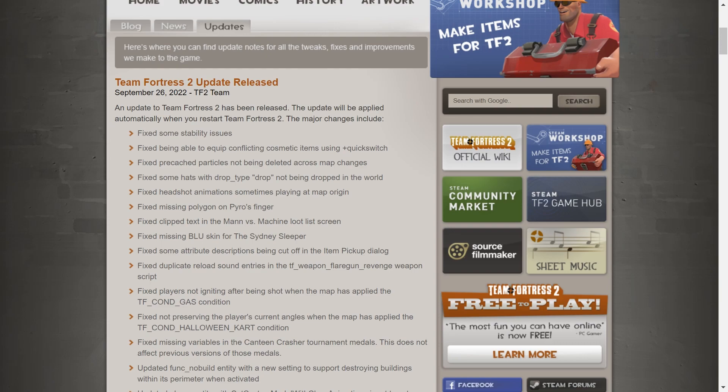Fixed Plr_Night with players being shot at the map. Fixed up reserve the player's current angles for the Halloween cart. Fixed missing variables to canteen crash for tournament medals. Fixed functional no-build entity, update player entity. Tournament medals, localization fixes. Hazard Headgear — I'm glad they fixed this one. Fizzy Pharmacist too — I'm glad they fixed that, it was messed up.